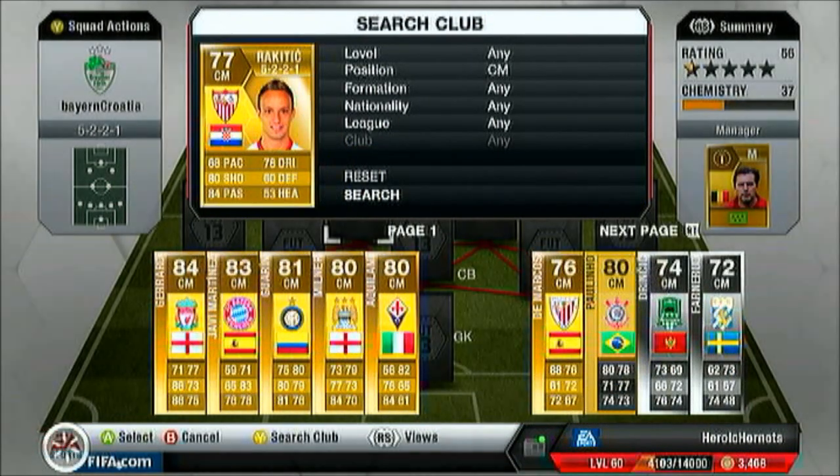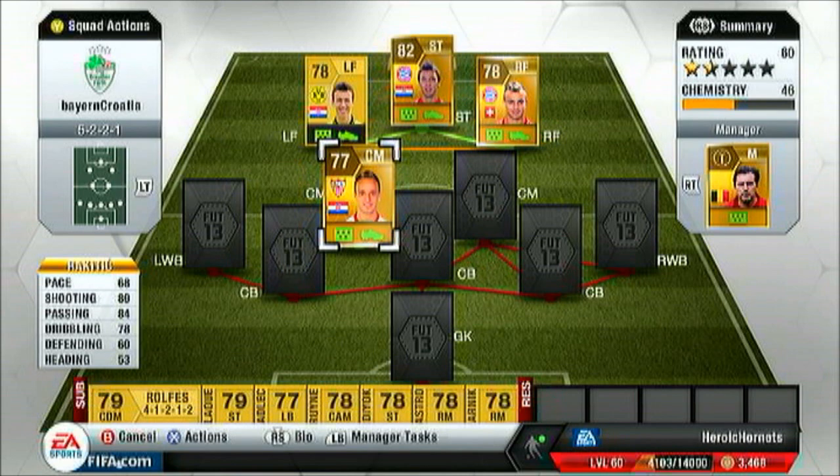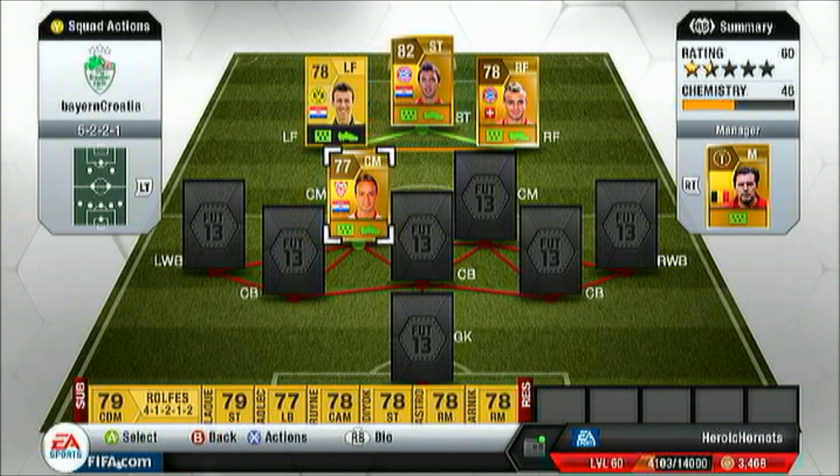At left center mid we had Ivan Rakitic — 68 pace, 80 shooting, 84 passing, and 78 dribbling. This man had fantastic shots. 80 shooting for a center mid — I didn't expect that — and amazing passing as well. Pretty underrated, with fantastic strikes on this guy. Scored a nice goal with him as well.